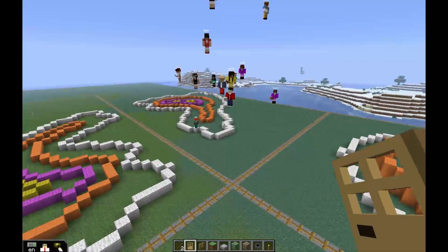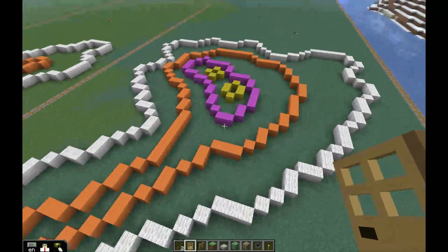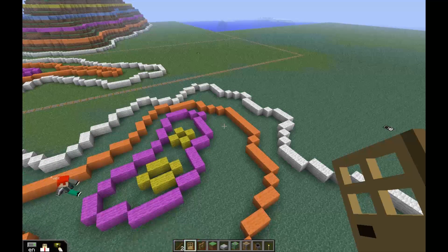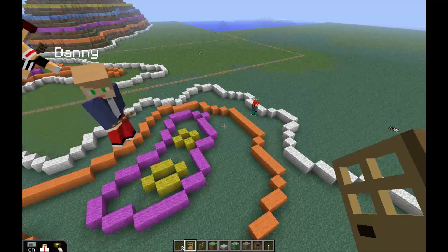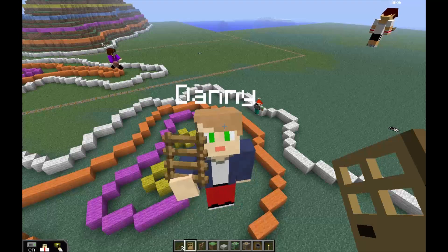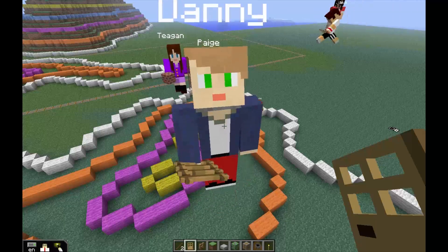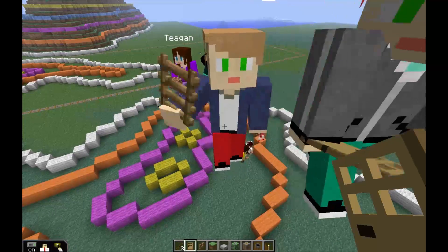So you have two activities you can choose to do, and I don't mind which you do. You can build this contour map here, or you can build the contour map of Mount Elpheus. I'm going to come around and hand each of you a copy of Mount Elpheus, and you guys need to work as a group to try and build that mountain. If you're going to build the one in-game, use grass. If you're going to build mine, use grass. So get some grass in your inventory and get to building.